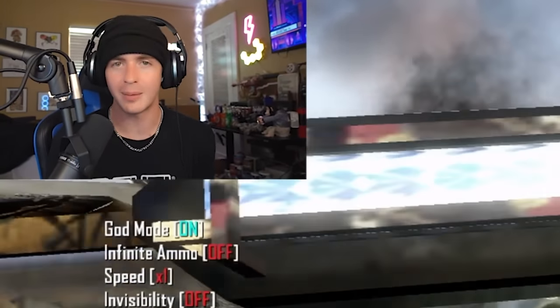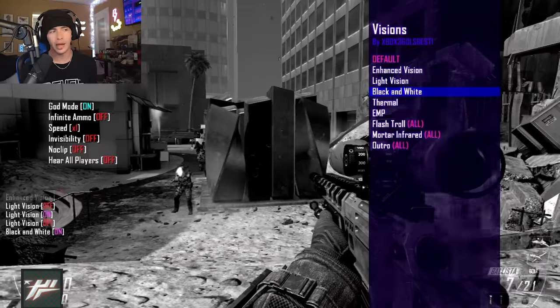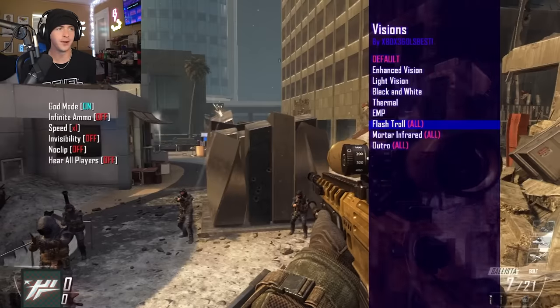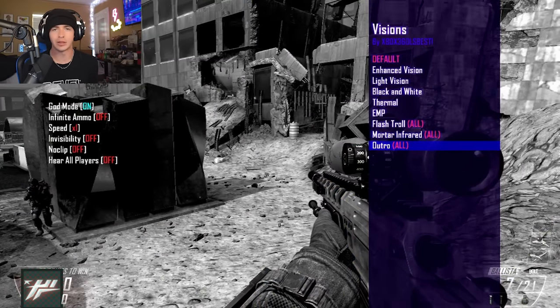With maps, you can just change the map to whatever you want. We also have the provisions section: enhanced, light, black and white, thermal, EMP, and a flash troll which just flashes the screen for a second, plus some filters that turn everything black and white.